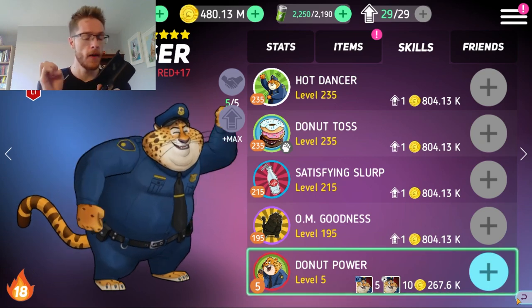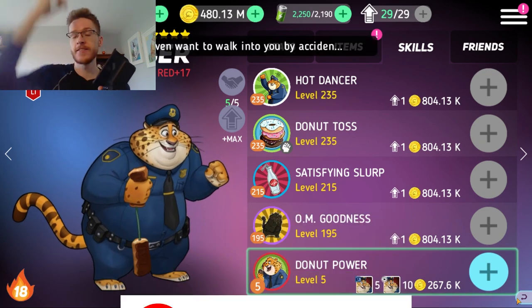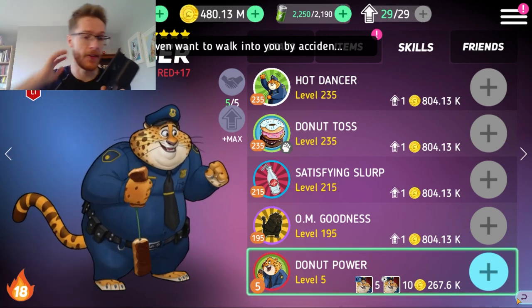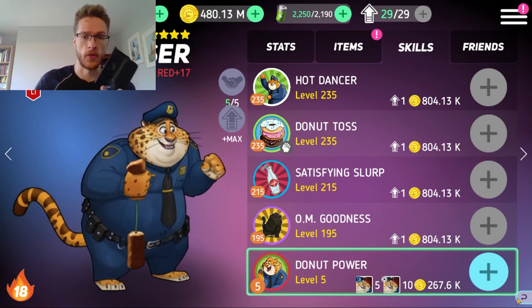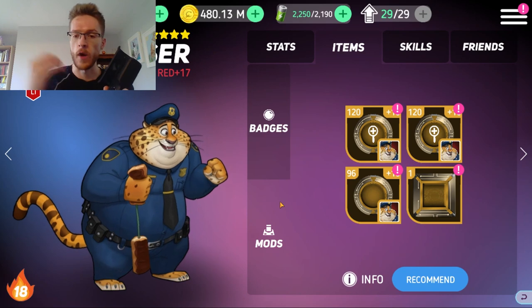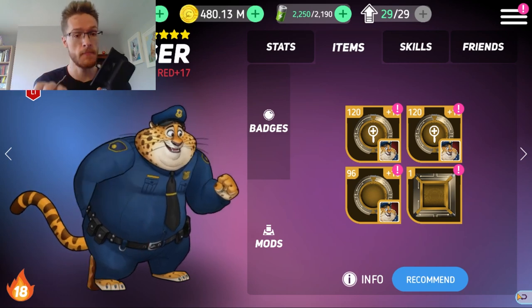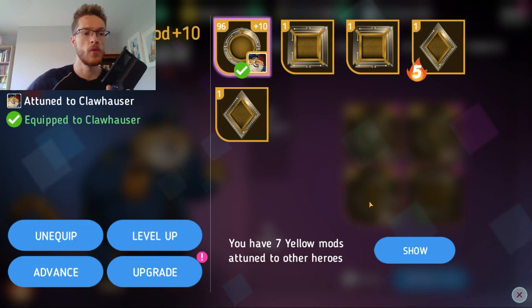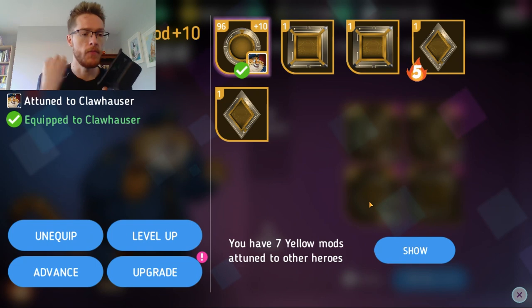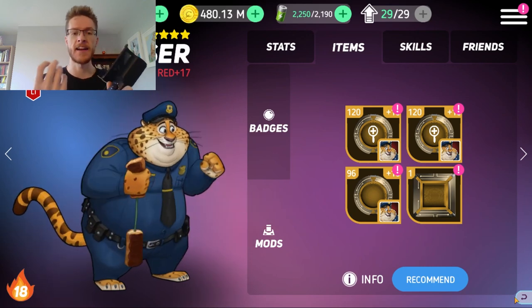I don't want to make this too complex. My real advice is to just analyze the character you're upgrading - there's no mass guide I can give you for every character. Just look at the character's skill set and why you're using them on your team. I use Claw Hauser as a tank to take all the damage, so I'll have four HP mods which will really bring up his HP.